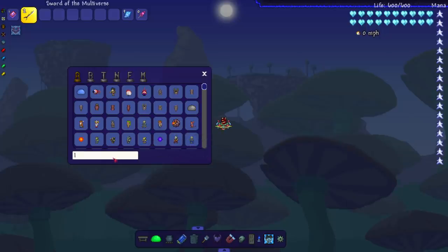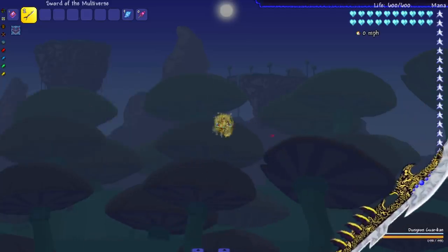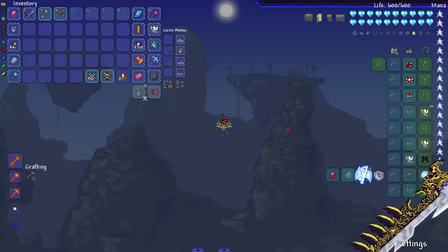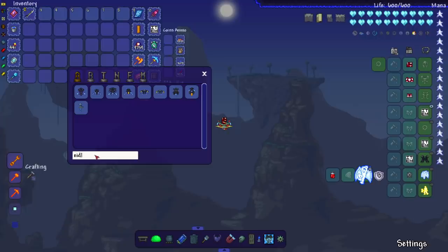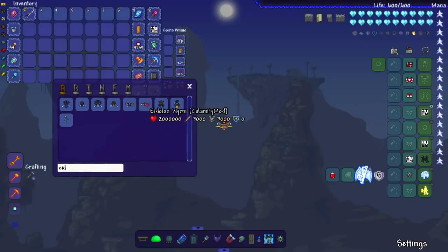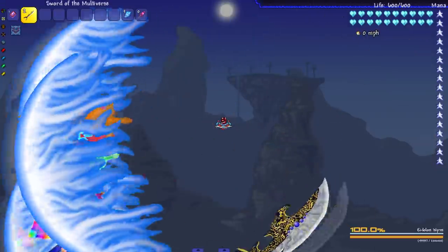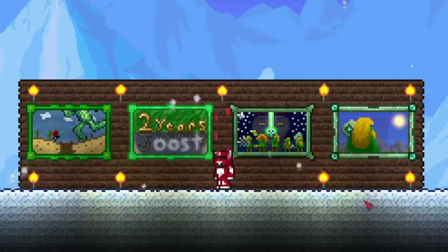Our final two tests: the Eidolon Worm and the Dungeon Guardian. Dungeon Guardian first — there he is. He died, but it took a second; not sure why. Last but not least, the Eidolon Worm — probably spawning the one with more health. It didn't die. This dude is always a mystery whether or not he'll die.